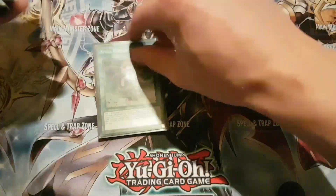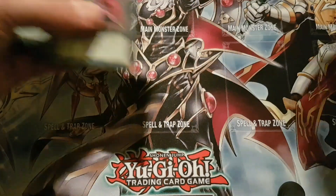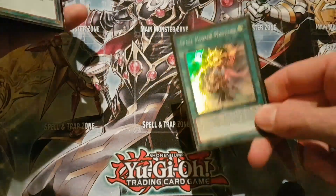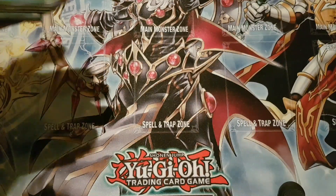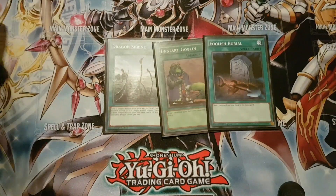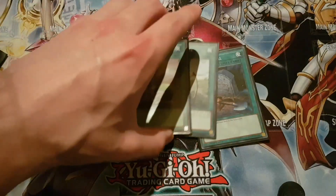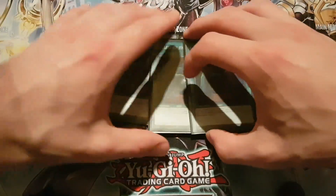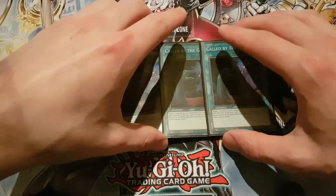For the spells, I play three Spell Power Mastery — just for searching. It searches any Endymion card, and usually you'll search out for the Endymion Servant or the boss monster. Two Desires, just to get to your combo pieces more quickly. Upstart, Dragon Shrine, and Foolish — just for your Dark Worms. The reason I play Foolish is because it's a free draw plus a spell power counter, so it's a plus one — definitely a plus two-ish in this deck. Then three Called by the Grave, because I play with no hand traps and we're relying on getting off our combos.